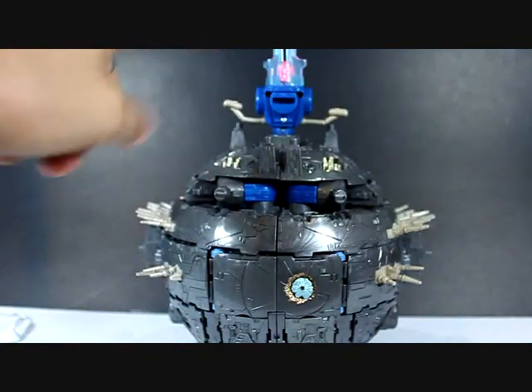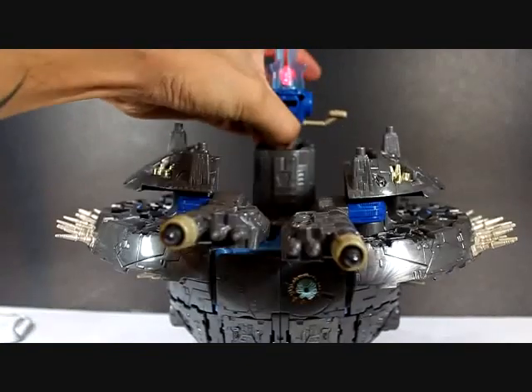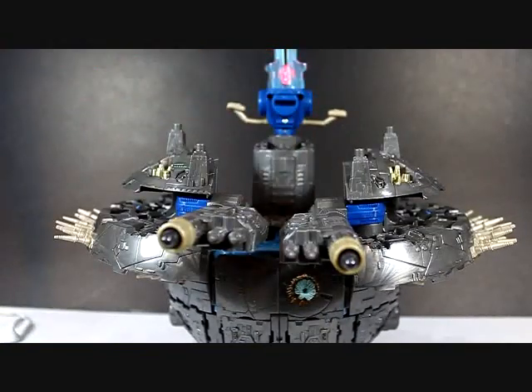Put this on top and you will see the LED light up. Push it backwards and he will fling out his dual cannons.